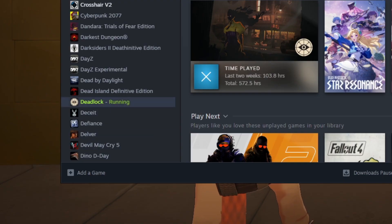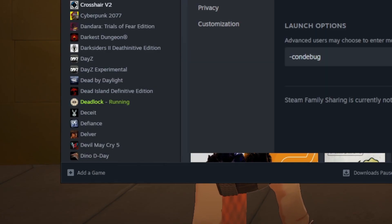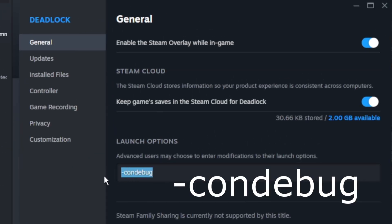To get things set up, open Steam and go to Deadlock's Properties. In general, add the ConDebug option to launch items. This will cause the console outputs to be logged to a text file in your Deadlock folder.